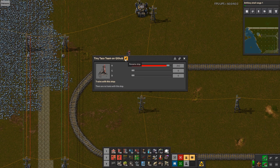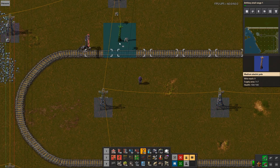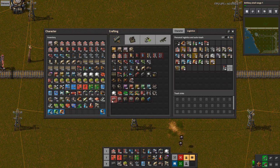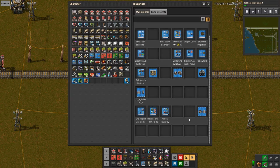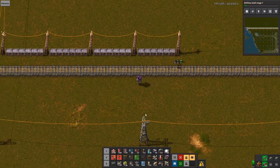This one will have the name — 'tiny taco team' on GitHub, interesting, but that's probably not what we're going to call it. Item equals iron, number one — perfect. I'm going to build it as a little 1-1-4 train setup. I need to get a signal in. I have blueprints but not in here, so we'll just build it — that's fine, we should be able to build this relatively simply.